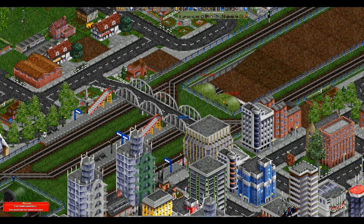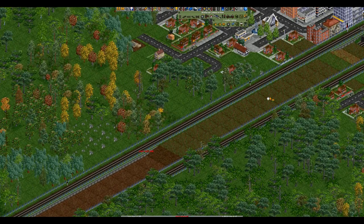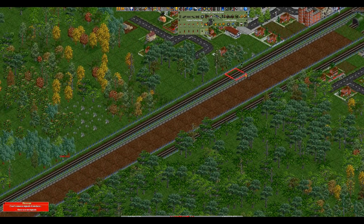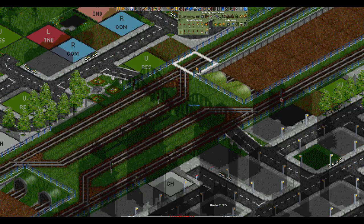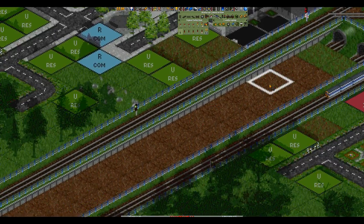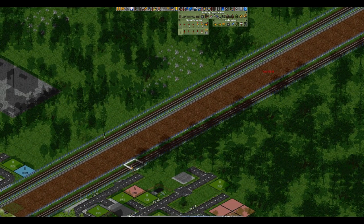Let's build our tunnel. We just have to flatten this land in the middle. I just think it'll look cool having a local service above the express one. Now what I'm going to do first is get rid of these signals and use another tip from a previous video. If I start here and hold down control and drag, that should have placed them every 10 spaces - yes, every 10 spaces.